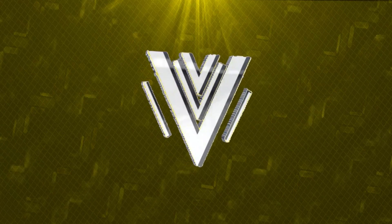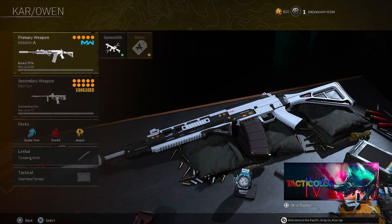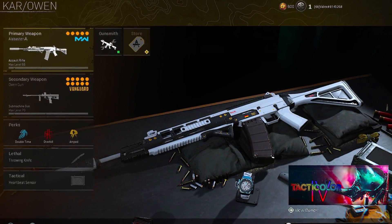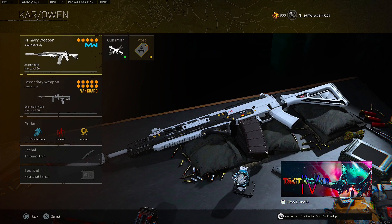Now let's get into our second loadout. As you can see on the top left I had the Kar98, but the Kar98 got nerfed so I decided to put the Grau — it's still one of the best ARs right now, it's a laser beam, it literally gives you aimbot, it has no recoil. We're going to pair it up with the Owen, which is one of the best SMGs right now, top three in Warzone Season 3.